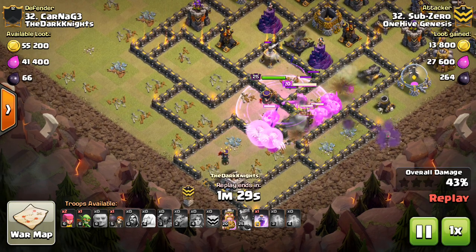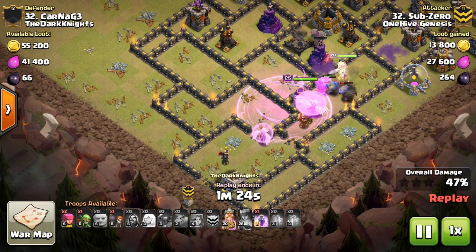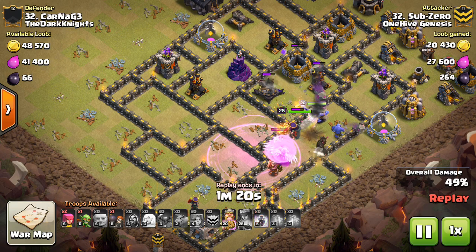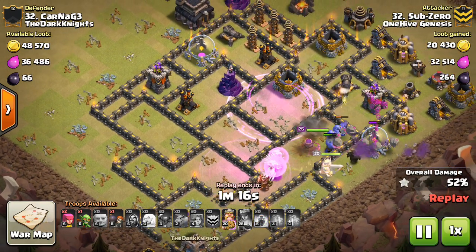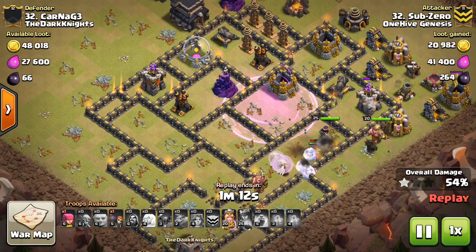At that point you're just dropping those Rages down on everything — your heroes, Valks, Bowlers, Pekkas just making their way through the base. One thing to keep in mind: you drop those Rages on your actual frontline troops, the non-healer troops. Then as your troops move through, the healers will eventually step up and get the benefit of the Rage, so you get the full duration value out of it.